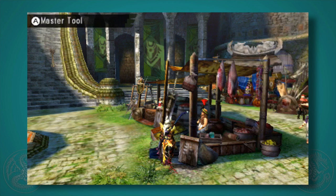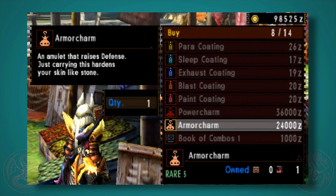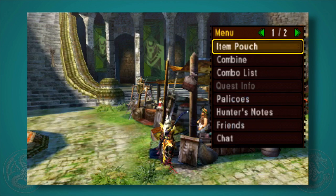This might seem like a small jump, but especially earlier on in the game these types of bonus increases are really big. The same goes for the Armor Charm — I had 658 defense, I now have 670. So these are really good.